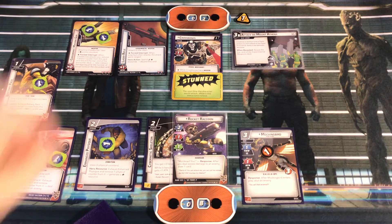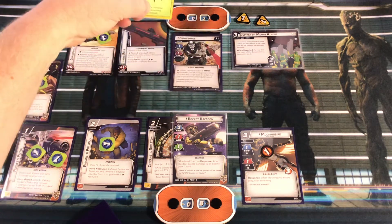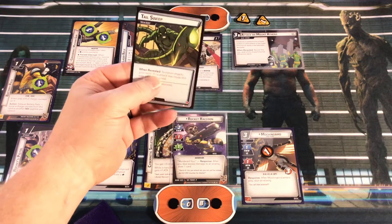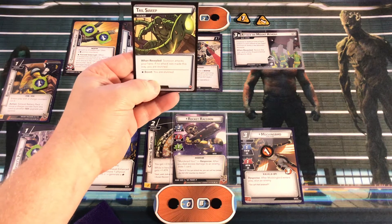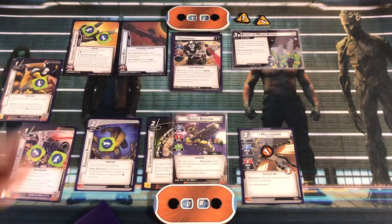Crossbones takes his turn. He places one threat on Attack on Mount Athena. But he's stunned, so he won't be doing any attacking. We draw our encounter card: Tail Sweep. When revealed, Scorpion attacks your hero - if no attack was made this way, you are stunned. There's no Scorpion on the table, so we're simply stunned.